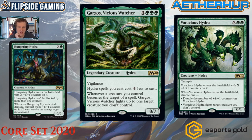Next, some hydras. Gargos, the Vicious Watcher is three green green green — a legendary hydra rare with vigilance. Hydra spells you cast cost four less to cast. Whenever a creature you control becomes the target of a spell, the Vicious Watcher fights up to one target creature you don't control. The 8/7 vigilance body is tremendous, pushing the limits of how big a creature needs to be before 'dies to removal' is a problem.